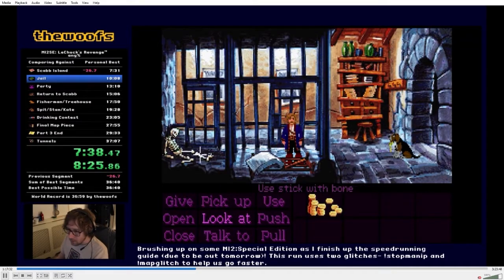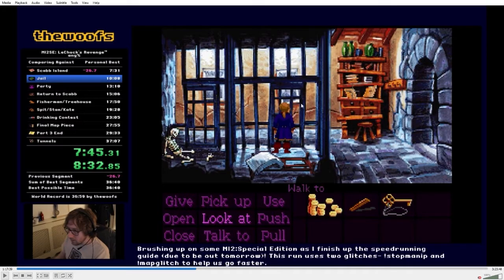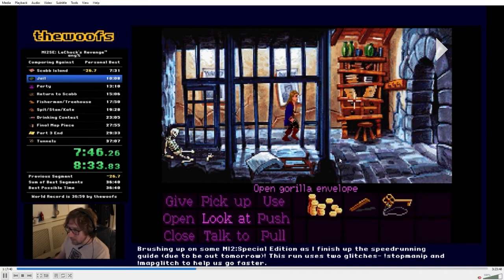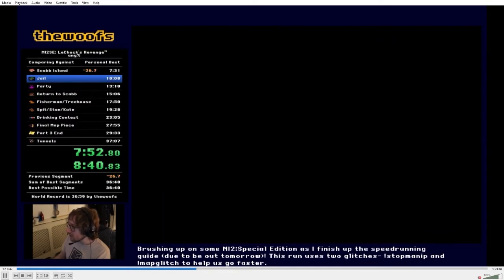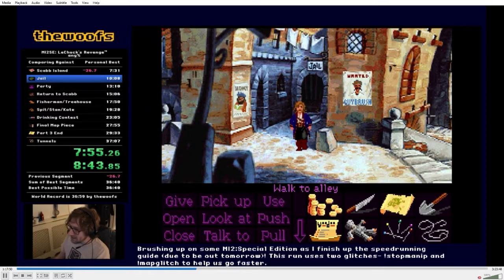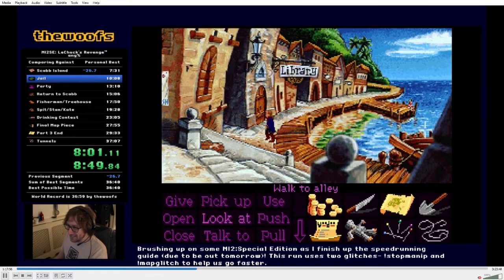Once we're here, we need to escape jail. Pick up the mattress, use that with the bone, use the bone with the wall, then use the key with the door. One thing to note about the key: the hitbox is weird — it doesn't go up but goes down pretty far. So always try to aim a little lower than where the key sits. Then open the gorilla envelope and take the things out, same with the other envelope — saves time from picking up the envelopes separately and makes your inventory easier later on.